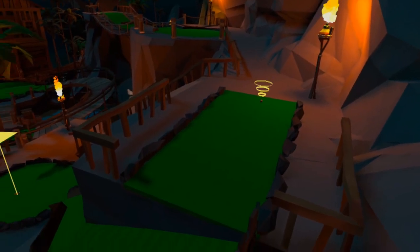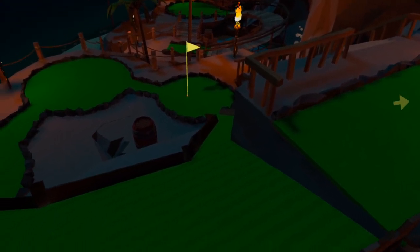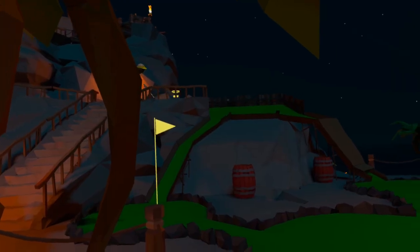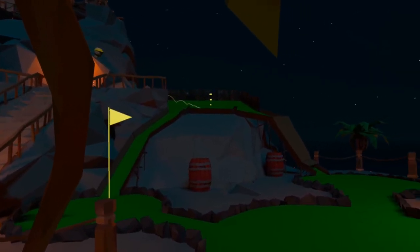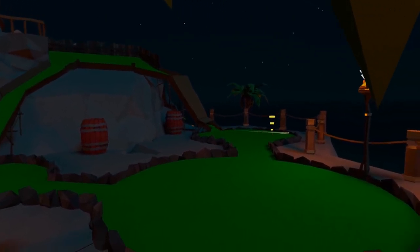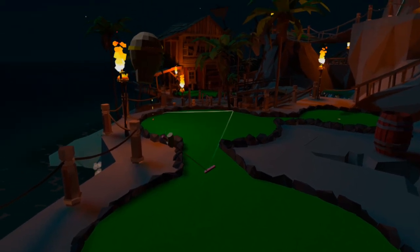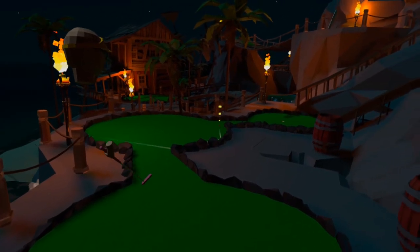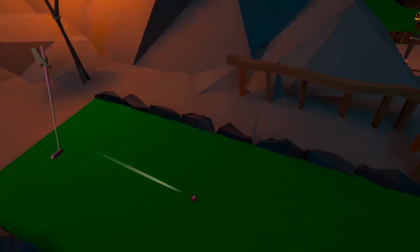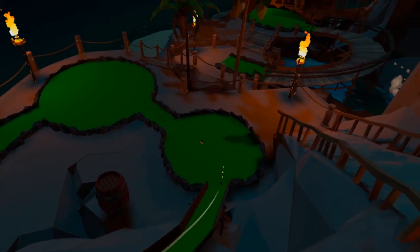Hole 12 begins our descent to sea level and features a return of the tunnels. This time the flag is positioned in the closest green and there are only two tunnels to take you down. Overhitting your first shot will send your ball down the furthest tunnel and leave you without a direct shot for two. You should aim to lay up for a shot at par from here. Play at a pace to just roll your ball off the top ledge and you'll make your way down the first tunnel to the green, hopefully out in a straightforward two.